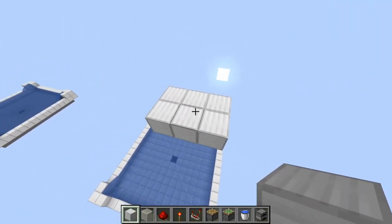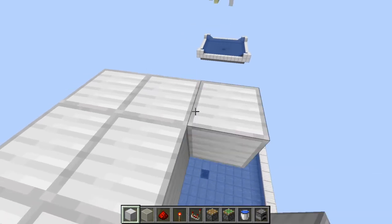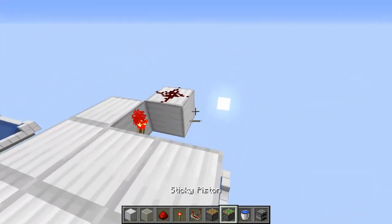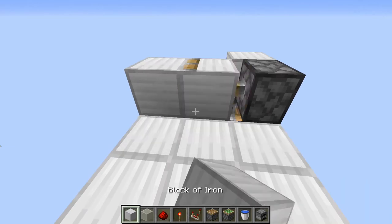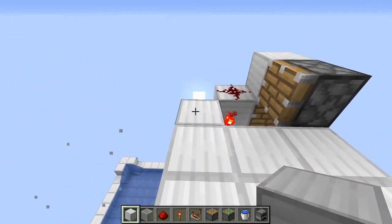To begin, you'll want a 2x3 platform about 15 blocks above the ground where you're going to be collecting the items. We can build the zero-ticking chamber, and then if you put a solid block here it'll push it on the exact same tick — that's how we get the maximum speed.